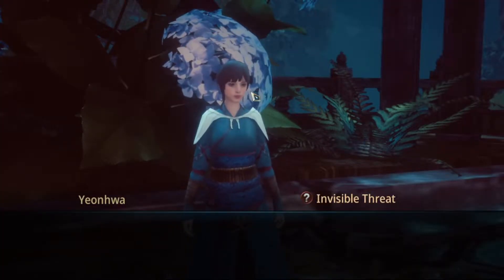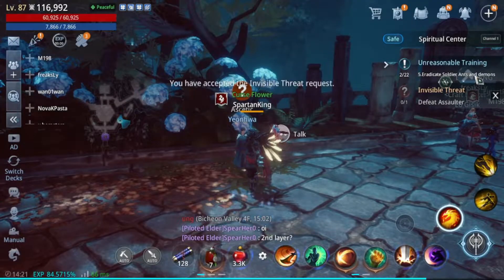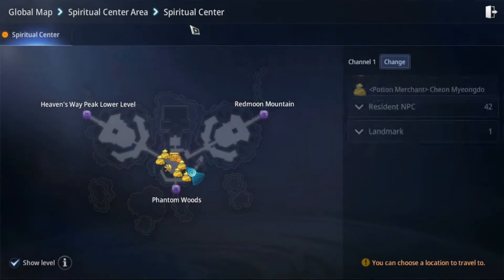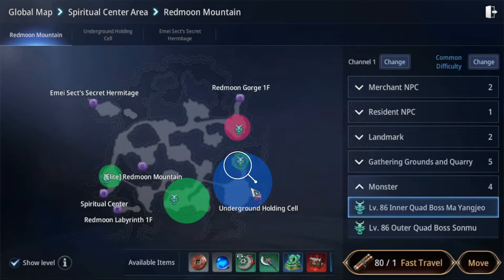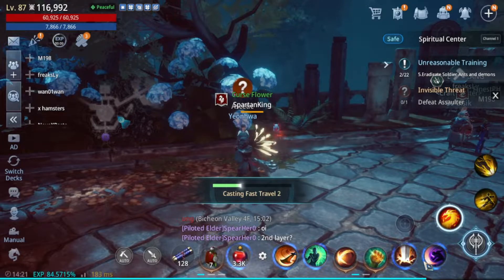Take the mission here and accept. Open the map then choose the quest map. Choose this spot for spawn then teleport — the quest should be nearby.